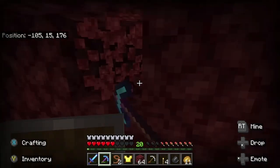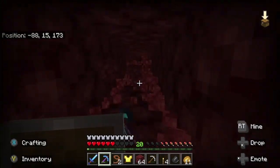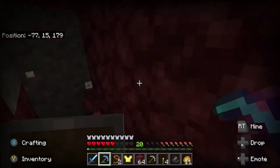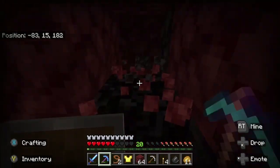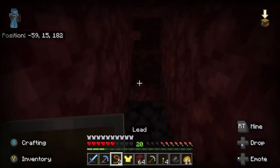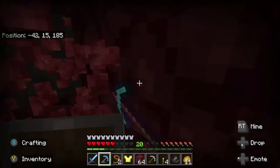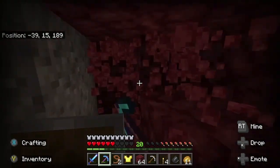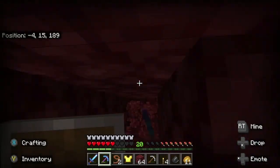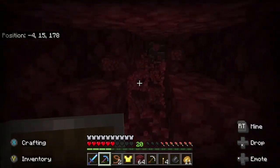1.20 is going to make everything much better but it will cost 7 more diamonds per netherite ingot for ancient debris. It's also going to require this template thing — the patterns that go onto your armor. Some have gold lining, some have emerald lining, and I think there are 12 different types of lining, including materials like quartz and amethyst. So it's going to be a crazy big update when it comes to customization.